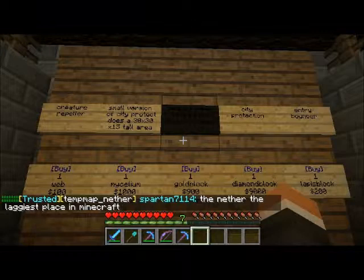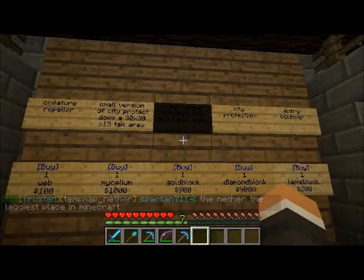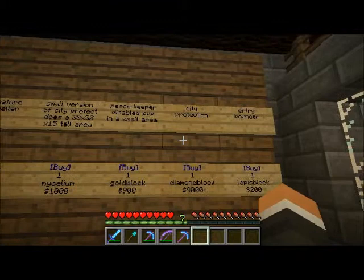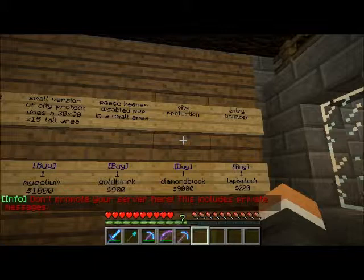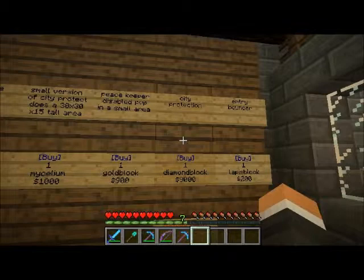Next one is a peacekeeper, which disables PVP in a small area. That's a gold block — you place it down in your house and nobody will be able to fight, and you won't be able to die from other players. Next is city protection, which is a really large space where you can protect your area. You could watch Tac's video on how to configure it to make it whatever size you want — that was a good tutorial. This is a diamond block that sells for $9,000, so it's sort of expensive, but it's worth it if you don't want to get griefed.